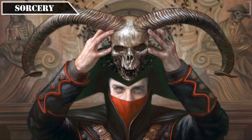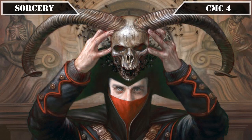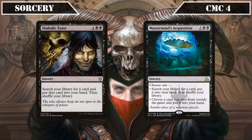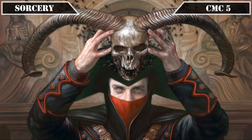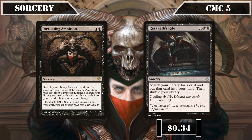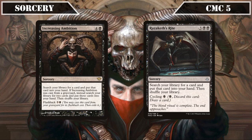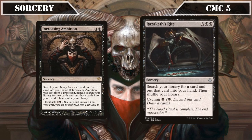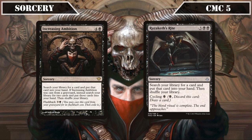Then skipping to the CMC 4 slot, we have the tutors Diabolic Tutor and Mastermind's Acquisition, both of which let us search our deck for any card and put it into our hand, granting us easy access to all our wincons and payoffs without having to reveal the card to our opponents, allowing us to keep the element of surprise. The CMC 5 slot then stays on the tutoring game plan with Increasing Ambition and Razaketh's Rite, both of which again search our deck for any card and add it to our hand — the former also having Flashback for 7 and a black and searching for 2 cards if cast from the graveyard, and the latter having Cycling for a black.